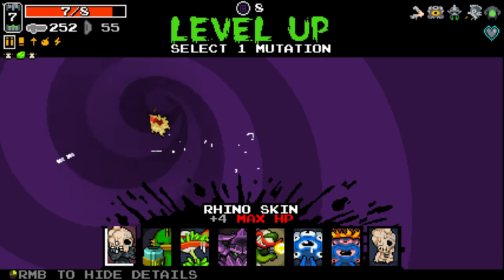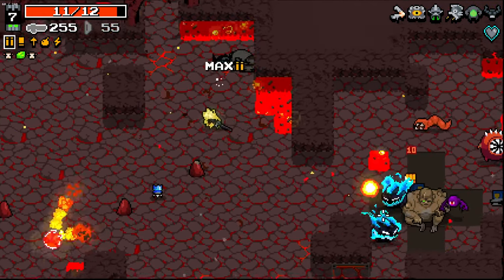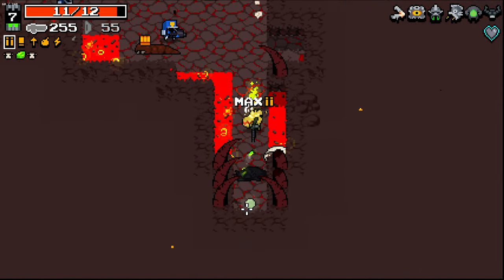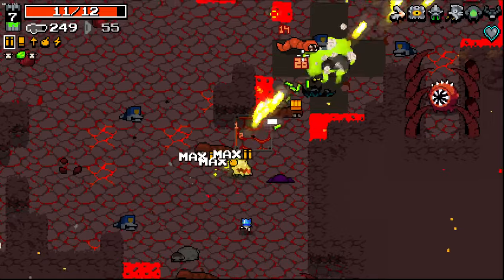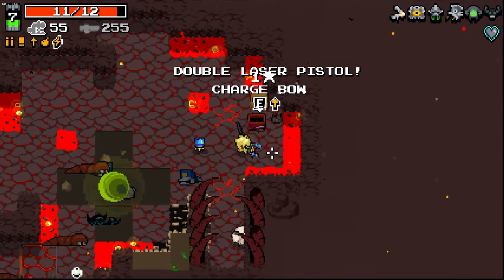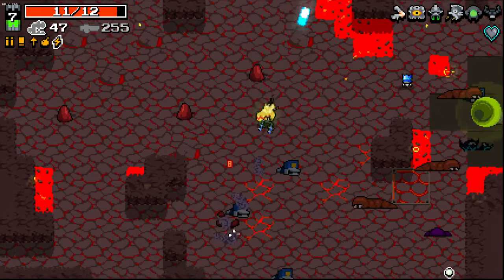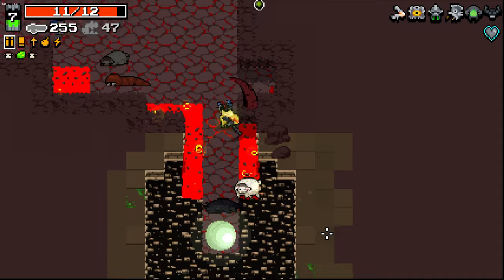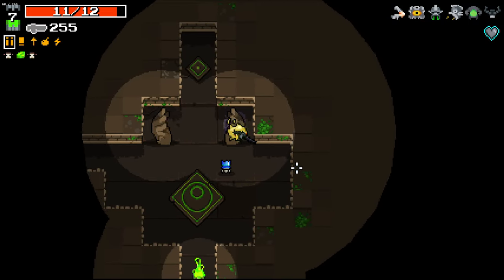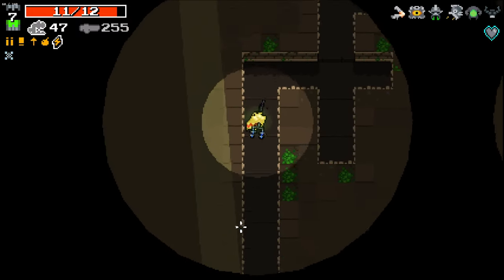Rhino Skin I think is the obvious choice here. Even Scarier Face could be good, but I think Rhino Skin right now is good. Double laser, yes please! I really like the double laser gun especially with the accuracy increase to make it basically one single laser. I'll go inverted here as well. Lightning or frost - probably frost, frost is defensive, and we like defensive.